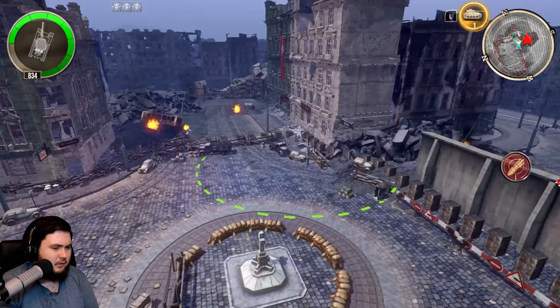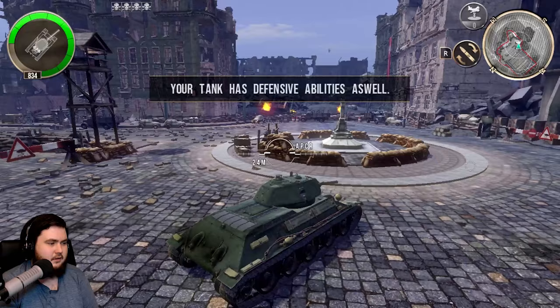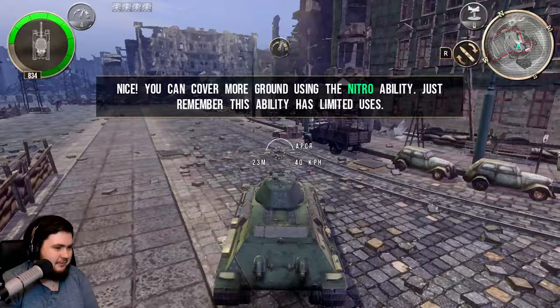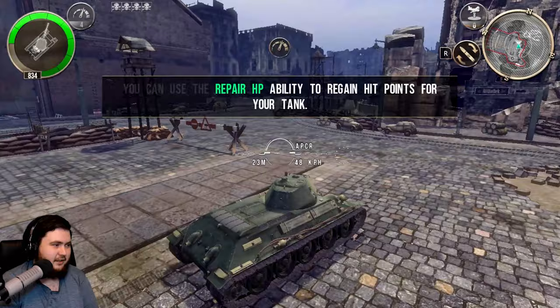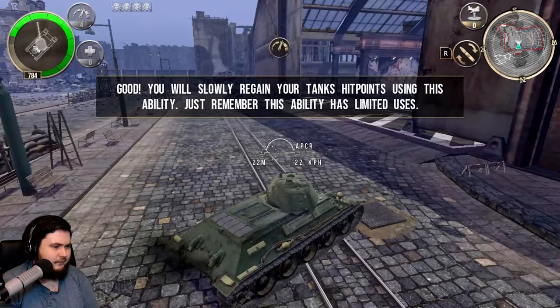ZR to fire the secondary, so we can actually fire over walls that way — that's nice. Your tank has defensive abilities as well — wait, Nitro Boost on a tank? It's got limited uses, we've only got four left, and we can repair HP too. It repairs a hell of a lot as well, and they've both got limited uses.